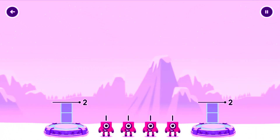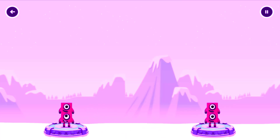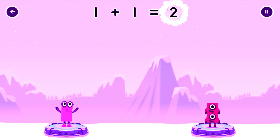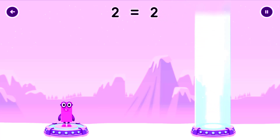Share the number blocks evenly to make two groups of two. Drag the number blocks onto both sides until they have the same number of blocks. You solved it! One plus one equals two. One plus one equals two. Two equals two.